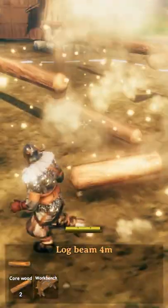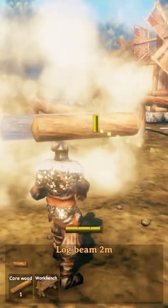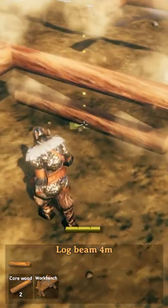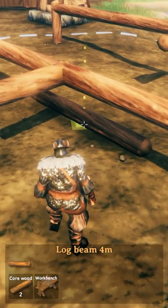Now, if we were to believe the rumors, there's not much we can do. But look here — if I add a simple crossbeam, I can now add this third log beam. And there you go.